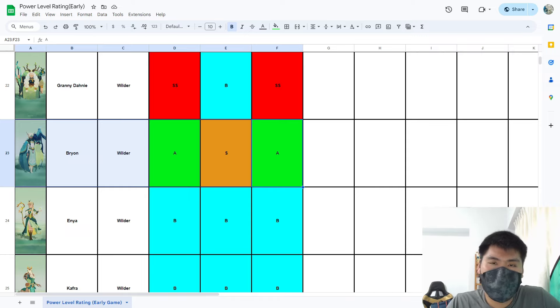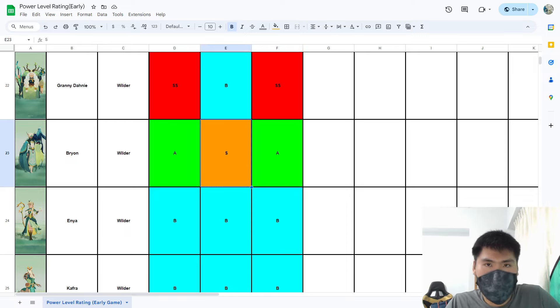Brian is the single target carry for Wilder — an AA unit with decent damage, a little head start from the ultimate, a little bit of stun, and good for bossing at least in the early game. Not going to talk too much more about Brian.